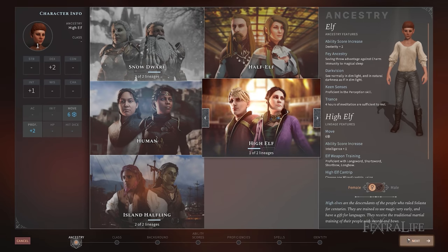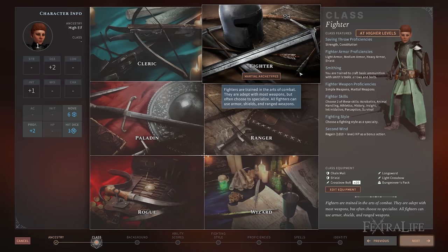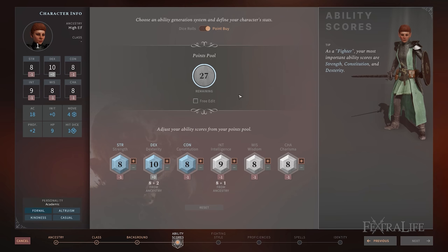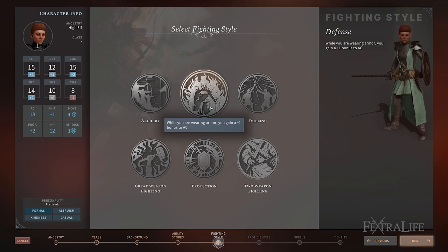Solasta's character creation is patterned after the player's handbook where you get to choose your ancestry or race, class and equipment, background, ability scores, proficiencies and spells for all of your four party members. Alternatively, you can also select from a list of pre-generated characters with their own qualities right from the get-go. Every piece of information is precisely laid out in an intuitive manner. For example, you'll be able to see the bonuses and features of your chosen class upon reaching certain levels.